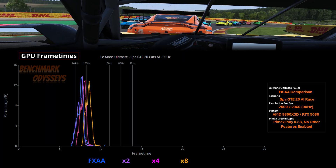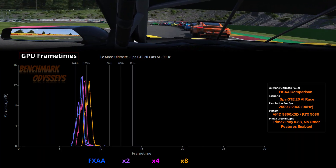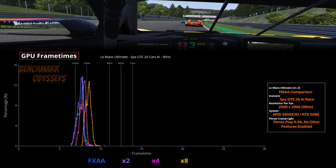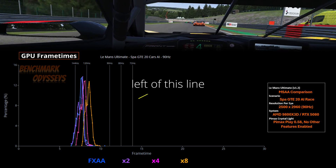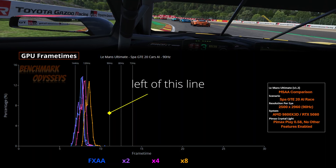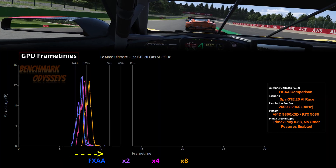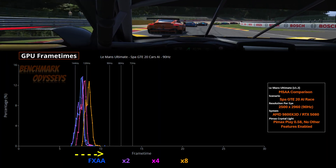Using an RTX 5080, I tested MSAA levels and also compared to FXAA. You should always go with at least 2x, but there is an advantage of reducing shimmering with 4x MSAA. When testing at 90Hz, we want all frame times to be to the left of the 90Hz line at 11.1 milliseconds. Going from 2x to 4x, we see a shift to the right — a loss of performance of about 0.5 milliseconds.